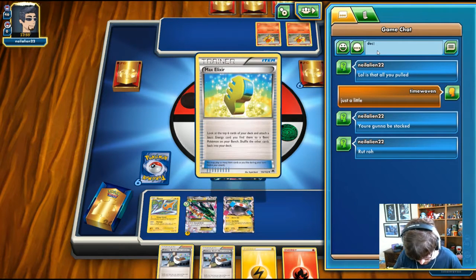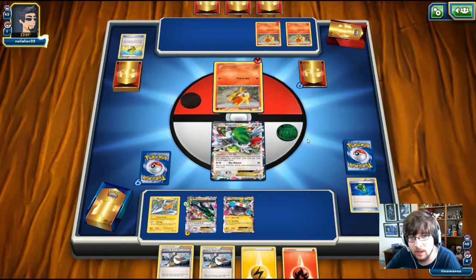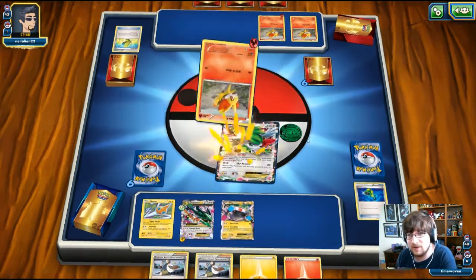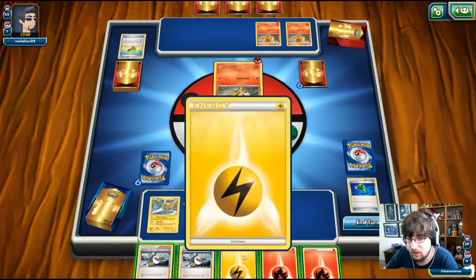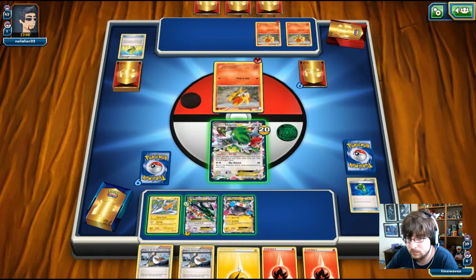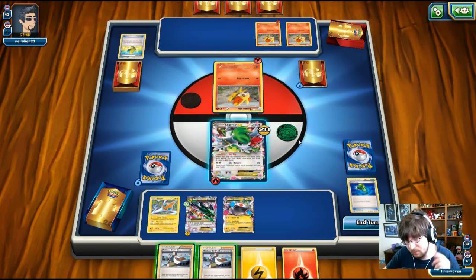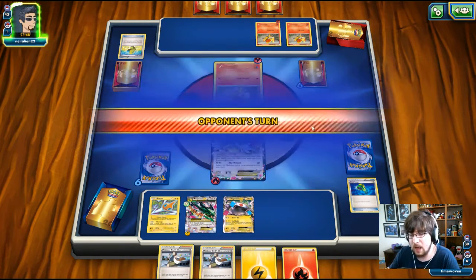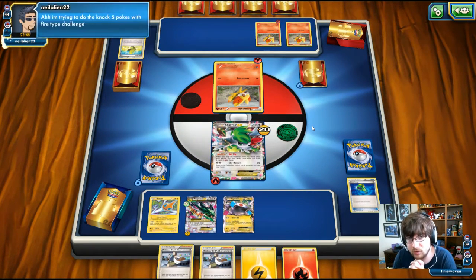I'll let him know it's a Deck Wizard deck. We get another Fire Energy and put it on Shaman so I can retreat out. I'm not going to Birch just yet — I have Energy and I want to use them. I can actually use this Mega Rayquaza right now.